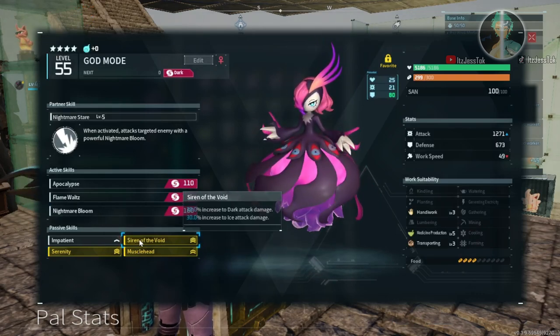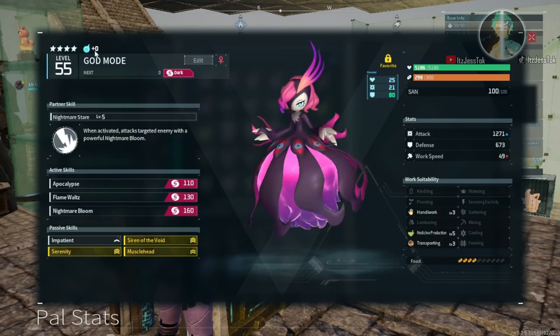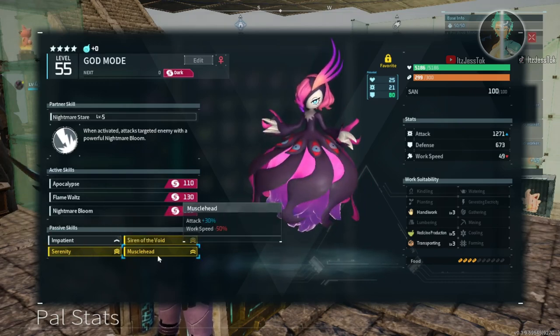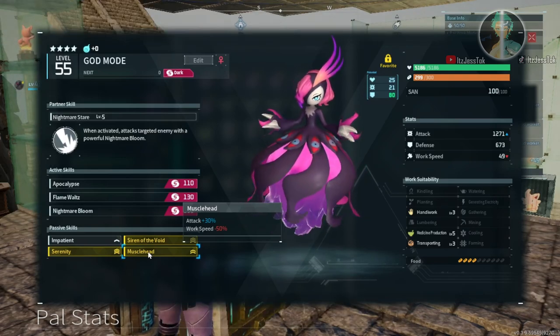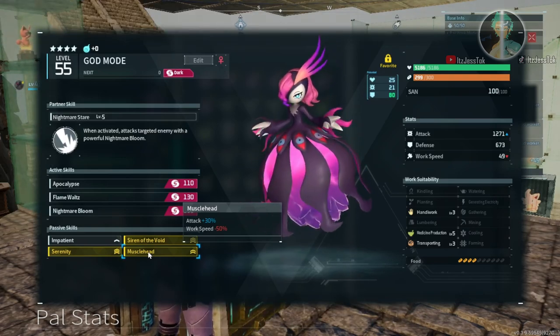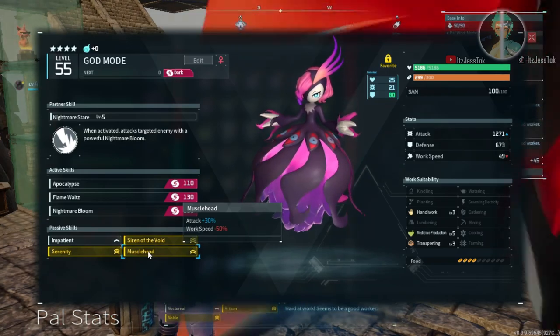Here are the reasons why IVs are extremely powerful. Number one, they can pass over to your offspring. Whenever you're breeding, you really, really, really want to identify which PAL has the ideal passives and breed them into your offspring's passives.